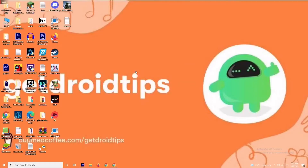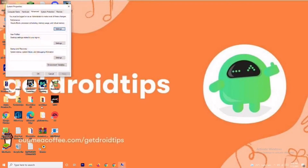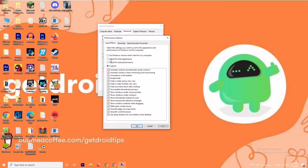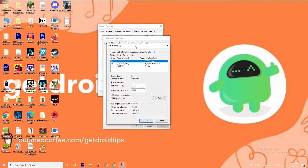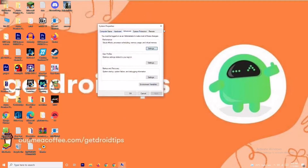The first solution is to increase the virtual RAM. Search for 'View Advanced System Settings' and open it, then click on Settings. Change the setting to Custom and go to Advanced, then click Change. You'll see a default initial size value — change the initial size to 4096 and the maximum size to 4096 as well. Once done, click OK and check whether the issue is resolved.